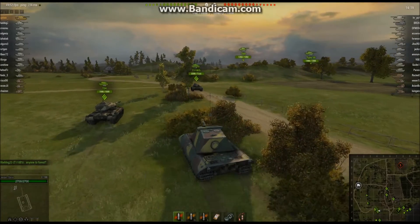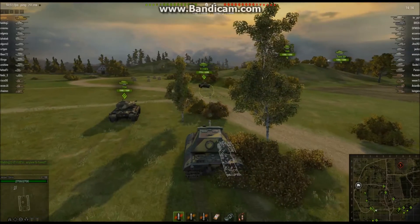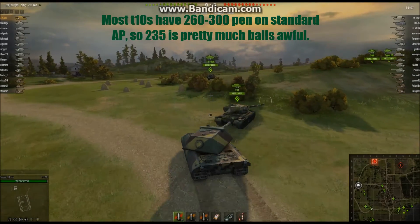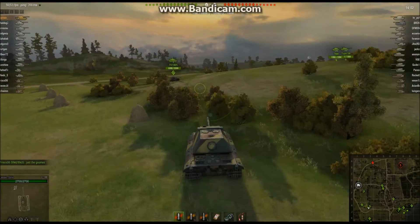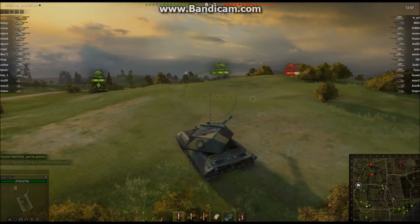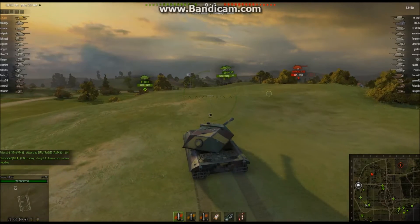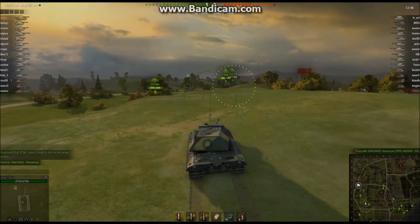But aside from him, the matchmaker is pretty favorable. There's only a few tier 9s, and there's a lot of tier 8s that I can really pick on, where my low-penetration gun isn't going to be that big of a factor, and where I'll be able to rely on my armor. Even though there are 4 artillery, as long as I can get good cover behind this hill, I should be alright.